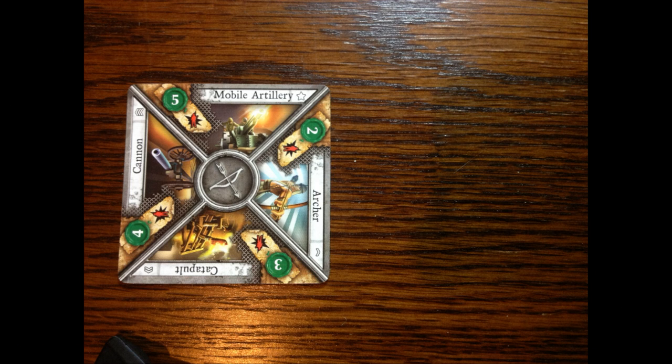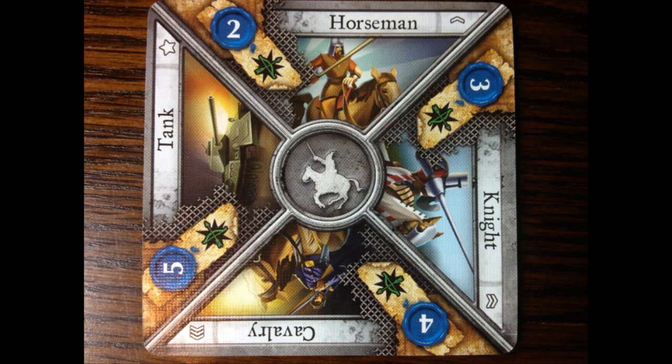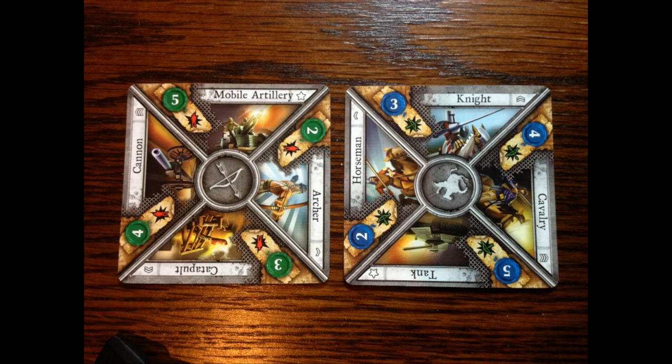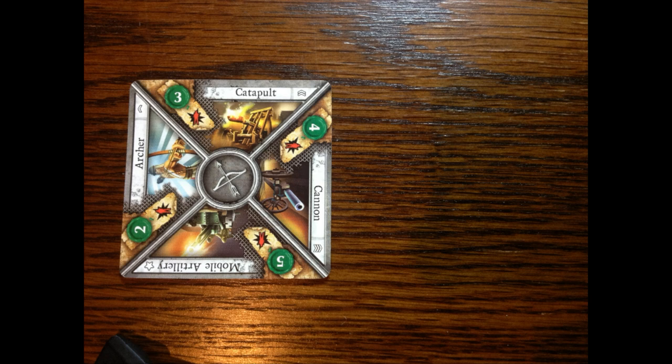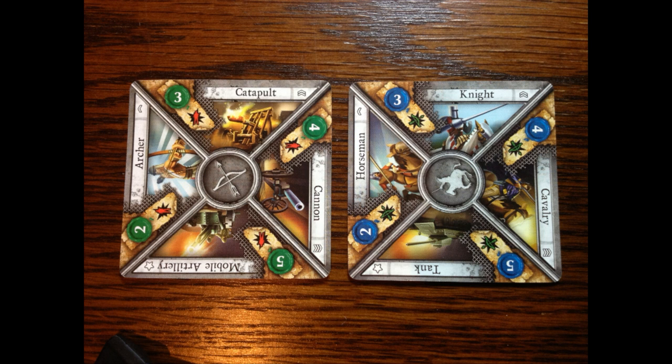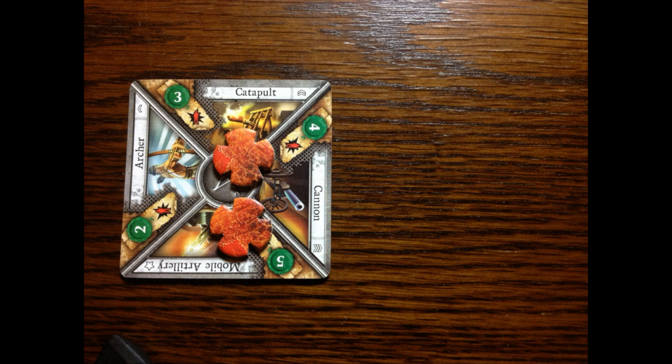Here's an example. The first player, who's the defender, has played a level 1 artillery card — the archer, with a strength of 2. I look through my hand and select a mounted card, the horseman, also with a strength of 2. Being mounted, he trumps the artillery, so I play it, deal my damage of 2, and the archer takes 2 damage and is removed. In a second example, the defender again opens with artillery, but this time it's a level 3 cannon with a strength of 4. I play my level 1 horseman, dealing 2 damage, but the cannon still has 2 wounds remaining. The cannon then deals its damage back — having survived my trumping attack — and kills me outright with a strength of 4 versus my strength of 2.